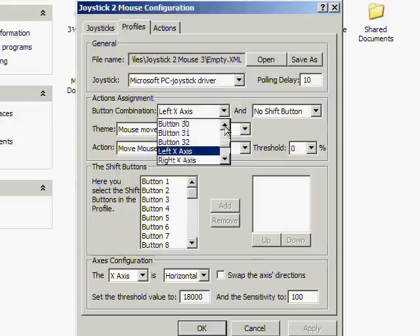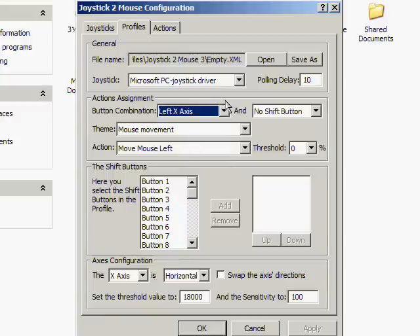We've also got our X button set to scroll up and scroll down. The Z axis and R axis are a bit confusing — that's the right analog stick. Z is left/right and R is up/down, I believe, though I may be wrong since I never use those.